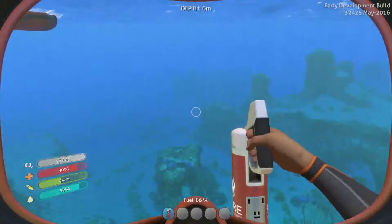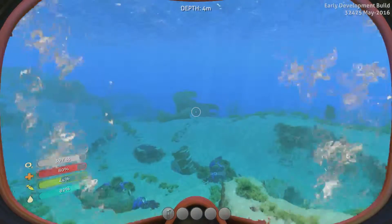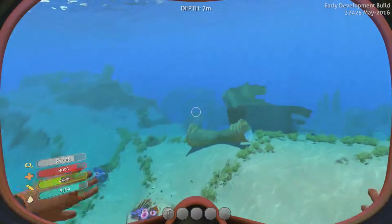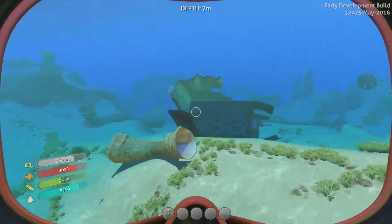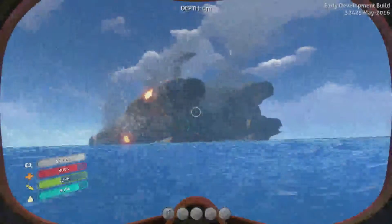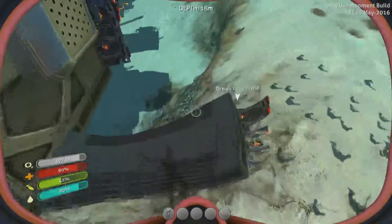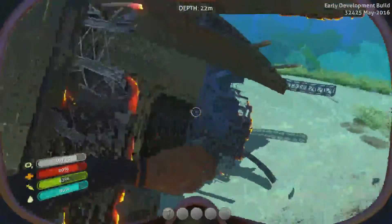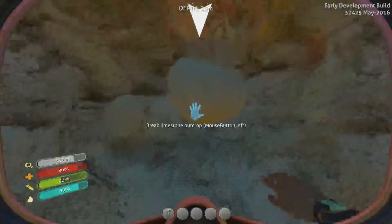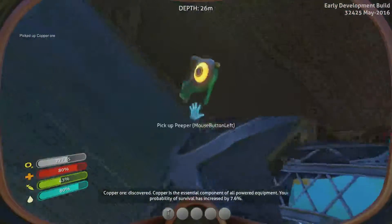Where am I? Is that wreckage? Yeah, that's definitely wreckage. I'm next to some volcanic activity, right next to the ship. There's some wreckage that I don't believe was here before — I think this is new. I've never seen this. Alright, I'm going to break some limestone, get some copper ore. I'm going to go catch some food.